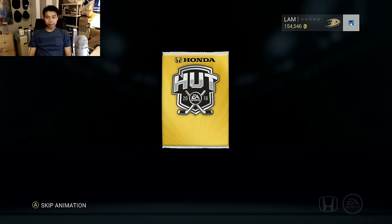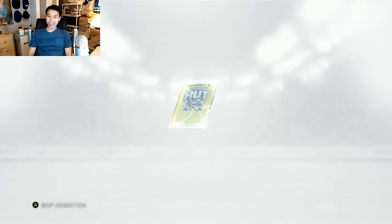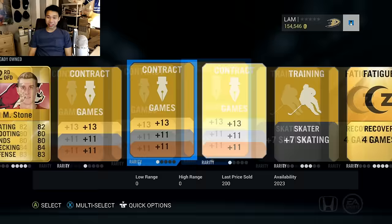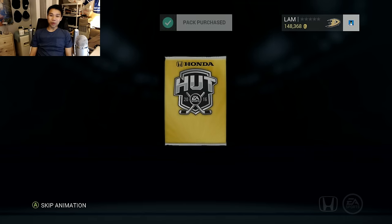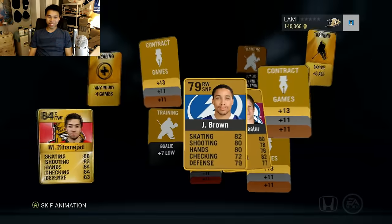We're 350,000 coins down the drain now and we want to turn our luck around just a little bit - nothing too special still. Scrivenstone, Davidson, the coach - not good enough. So far our best pulls are Brent Seabrook and Henrik Zetterberg, but I want to see one Team of the Week. I want to see something good - anything, just show me something good. It's been a tough grind.